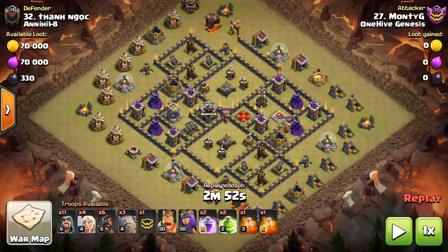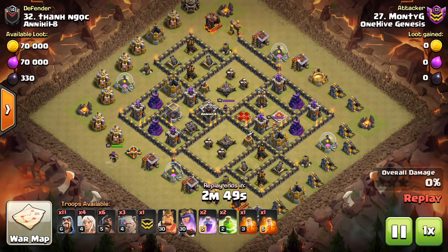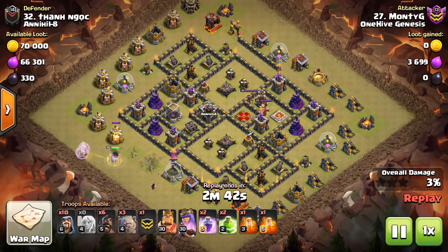Hey guys, Bisectatron here from One Hive Gazette with the next video. Today we're looking at a new and possibly very powerful attack strategy. From what I've seen, this thing can crush bases. There are two attacks to show in this video — it is the six hog attack. It's kind of reminiscent of that golem avalanche we used to see, with four or five golems going surgically around the base with jump spells. It's not quite that, but it has that same feel — it's very golem heavy.